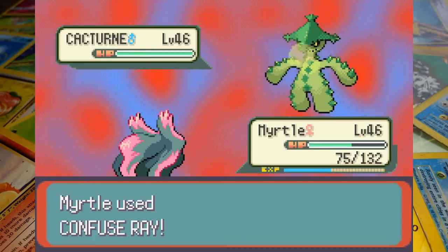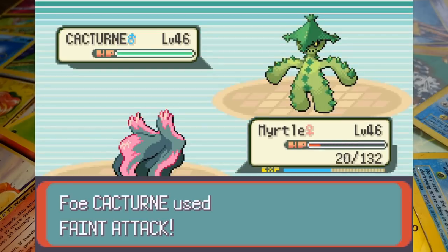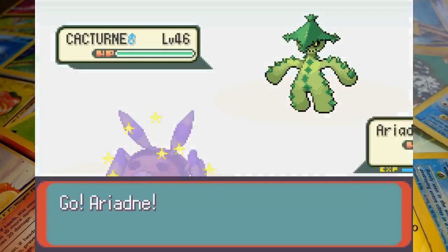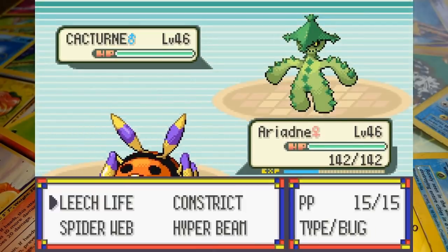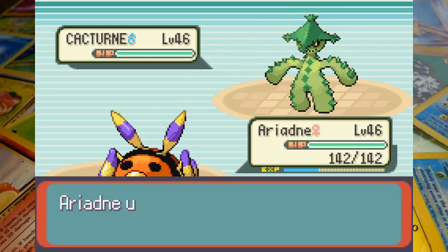Sydney sends in his Cacturne next and we call for a Confuse Ray but the Grass type breaks through confusion to connect with Feint Attack. That knocks out Misdreavus, tying up the match once more. We send in Ariados because she has the quad effectiveness of Leech Life and that's definitely our best plan. After a Leech Seed from Cacturne, Ariadne attacks draining a little over half of the Scarecrow's health.